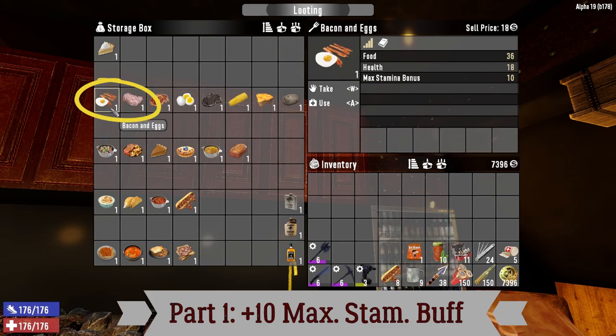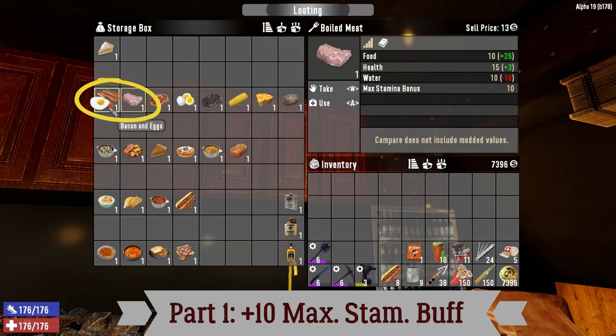Bacon and eggs costs a lot of eggs — every single bacon and egg costs two eggs, so if you plan on feeding yourself on bacon and eggs, you are going to need a lot of eggs. Boiled meat is less effective than bacon and egg, providing only 10 food for 5 raw meat, but it gives a very decent health buff. So early on, you would have bacon and eggs and boiled meat as a way to feed yourself.